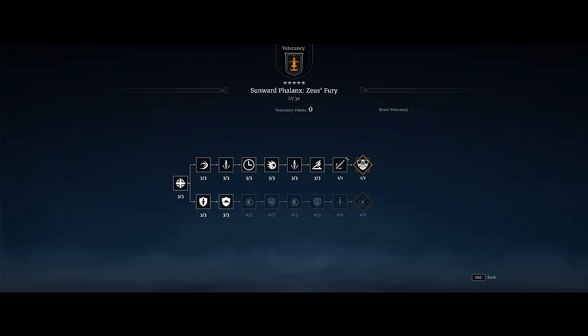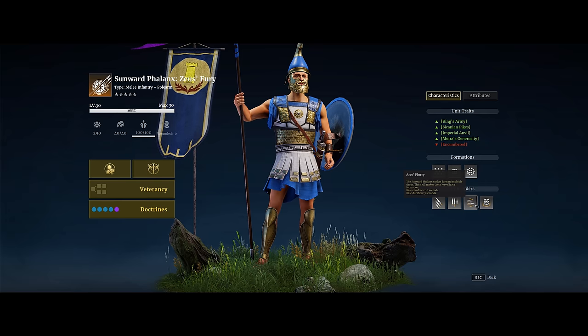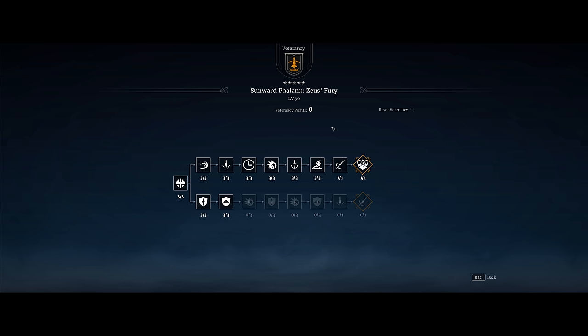For veterancy, you have two main options. The top line focuses around the Ares Flurry ability — useful for bursting down enemy heroes or in big blob fights, and the last node gives a 30% chance to knock down enemy units. However, most players will likely go for the bottom line, which gives better brace damage and damage reduction, and most importantly, each of your units can attack one additional enemy while in brace formation — especially powerful given the troop size of 40. The bottom line will be better in high-level sieges and territory battles.